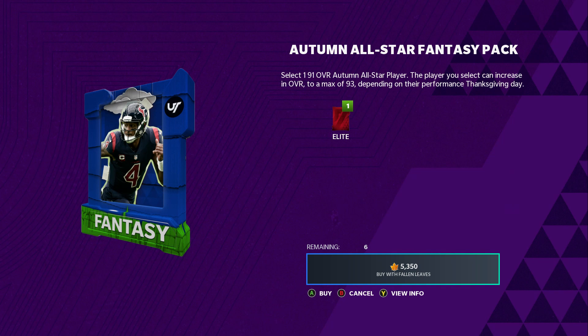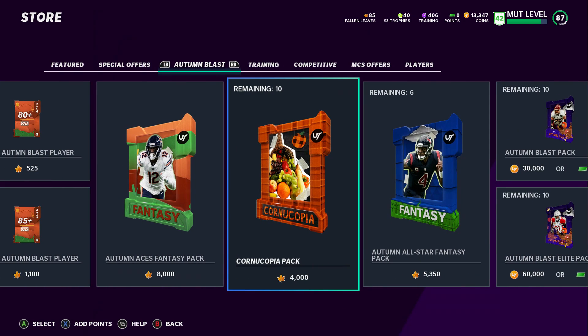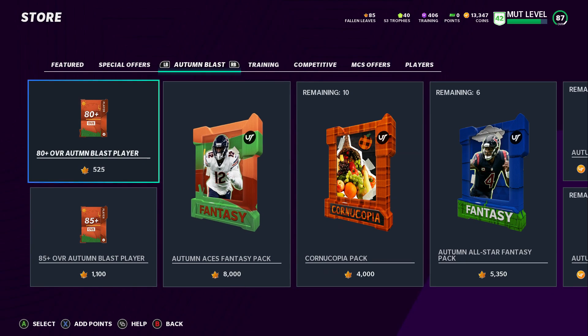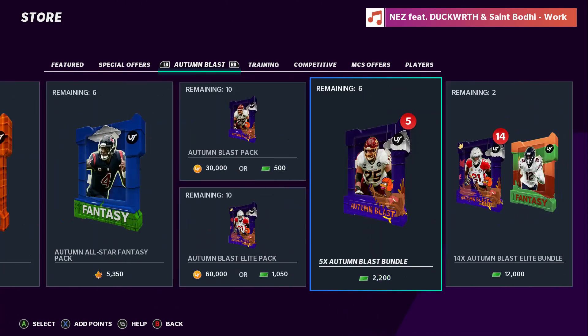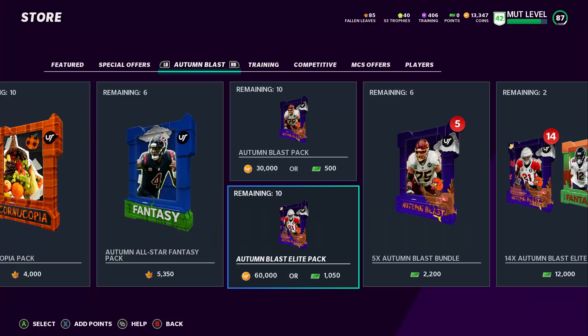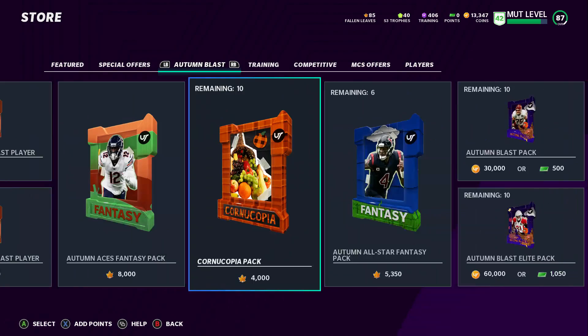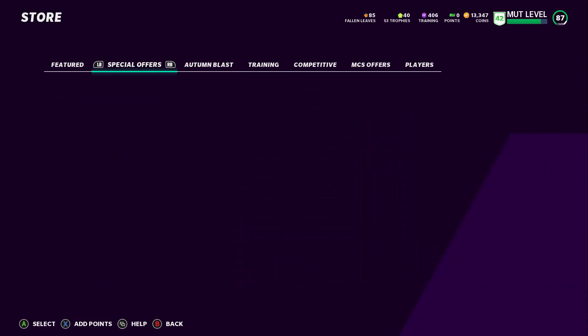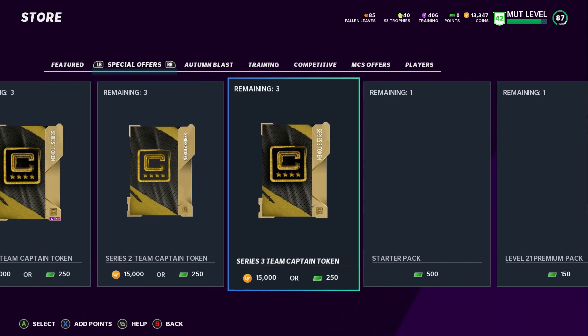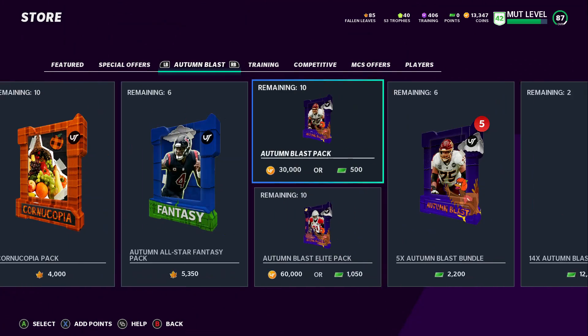There's a 91 overall Autumn All-Star player — wow, that's good too! Oh my gosh, these packs are juiced. Okay, so there's an 85 Autumn card too. These packs are pretty juiced; you just need a bunch of leaves.